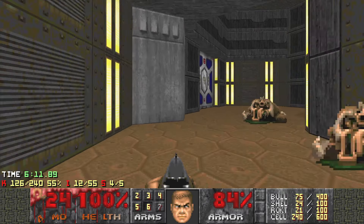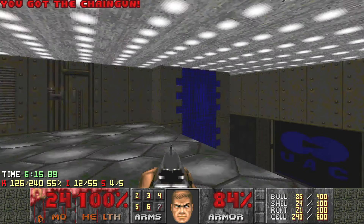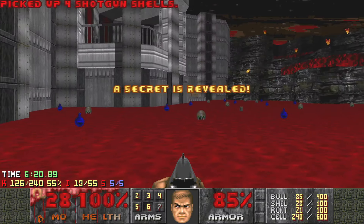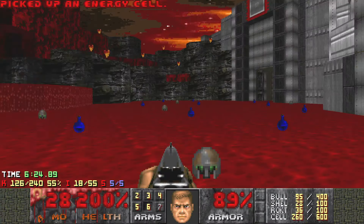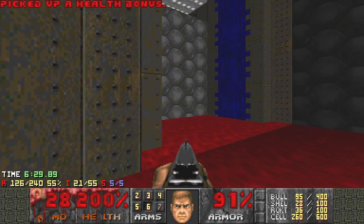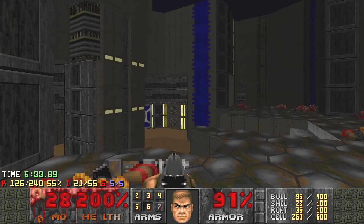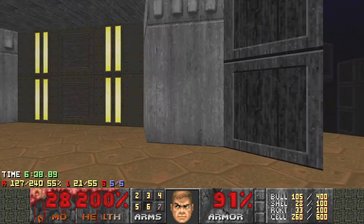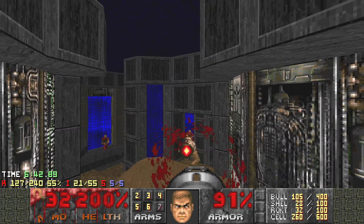Here opens up when you pick up the plasma gun. Also hit that wall — this is the final secret. You get a little bit of ammo and Soul Sphere, super helpful because I wasted all my health. You can ride this lift up and back here.